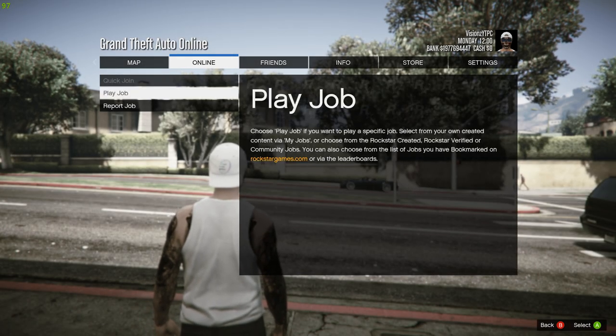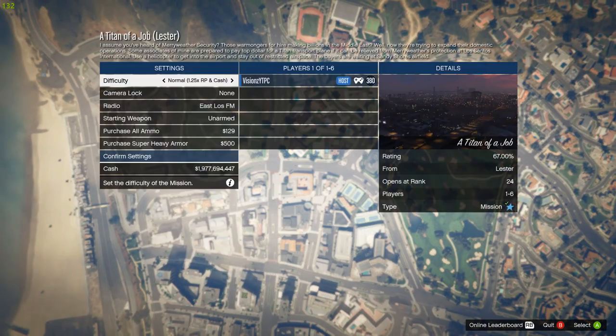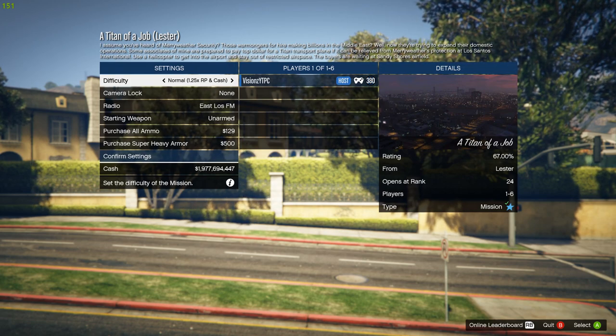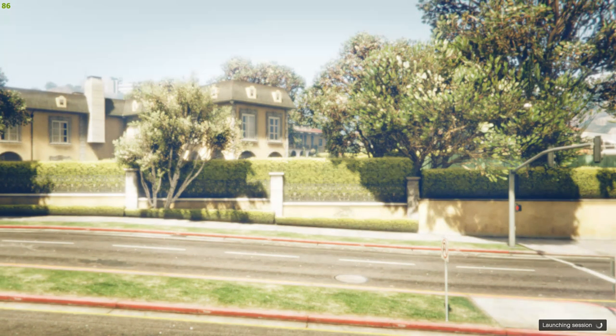Once you've done that, go to Online, Play Jobs, Rockstar Created, and start up the mission Titan of a Job. Once you've selected that, change the game difficulty to Hard, and then go ahead and start up the mission straight away.